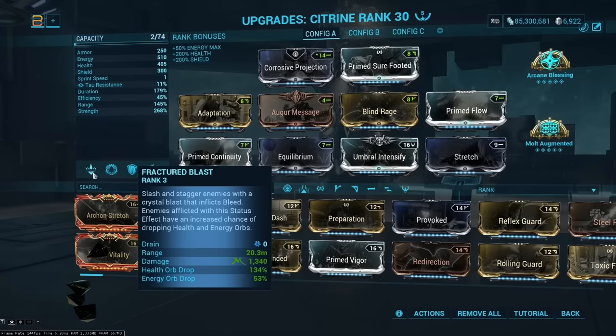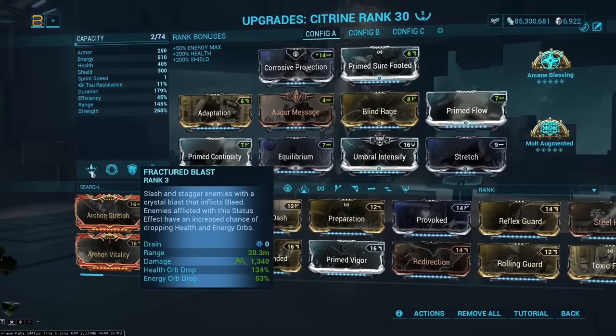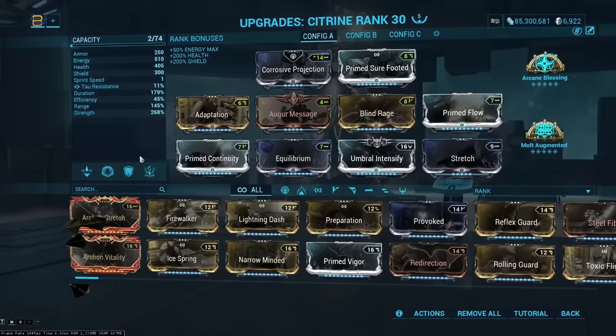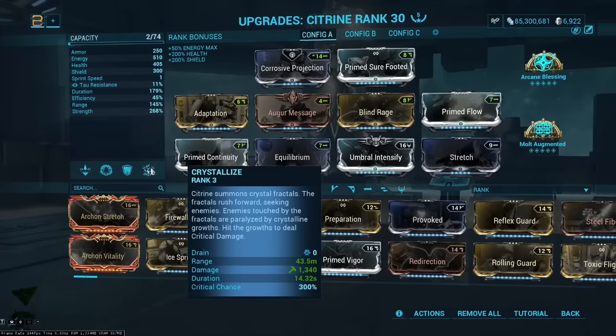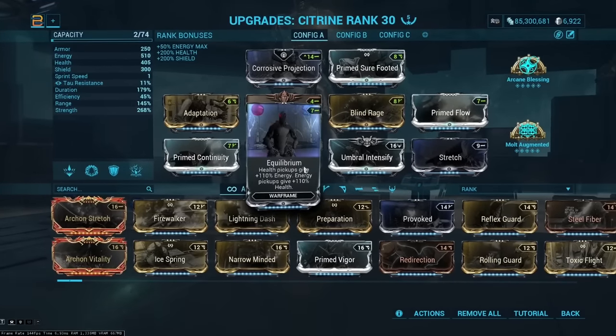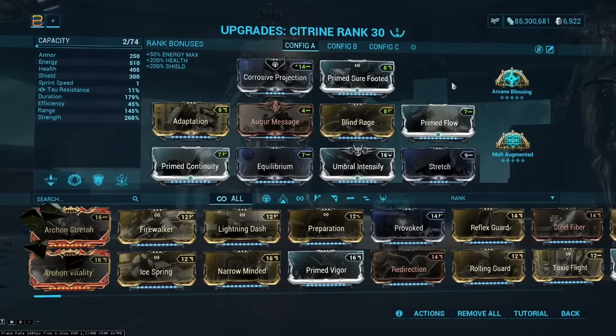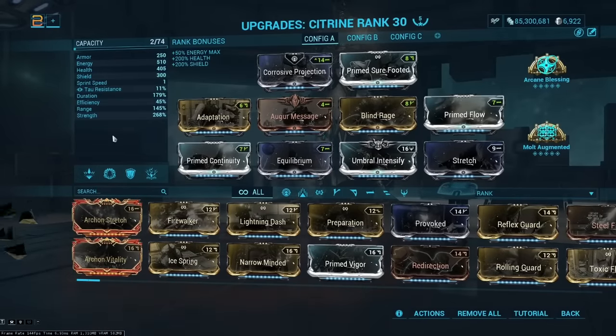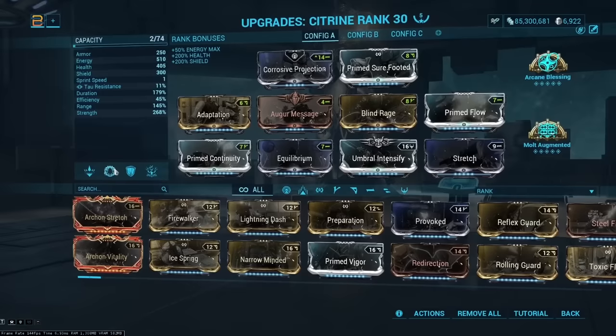Pretty much any time we cast Fractured Blast, we'll go straight to max energy, allowing us to use Blind Rage. There's currently a bug where Xenoric shows all zeros for energy costs — her energy costs at base are 25, 50, 75, and 100. We're at 45 efficiency with Blind Rage, and combined with Equilibrium, Primed Flow, and the Modus mod on your Kavat or Panzer Kavat, we can pick up health orbs as energy orbs, which makes the energy economy superb.